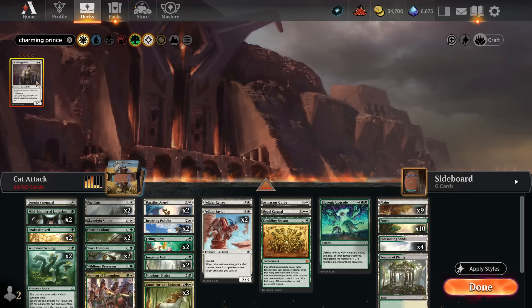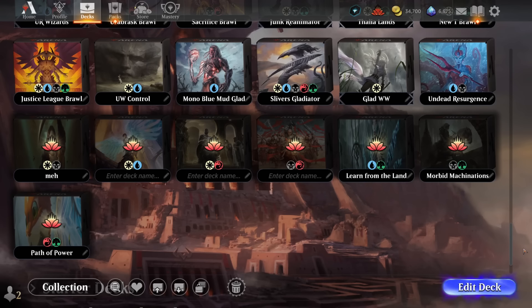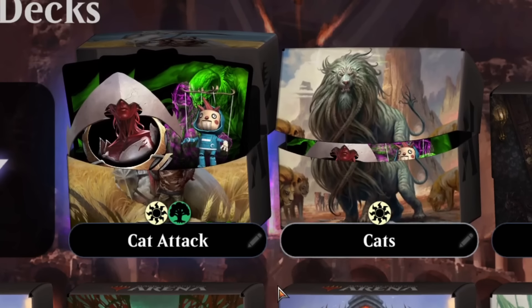Instead, remove this Charming Prince and add this Charming Prince, and voila, the deck is finished. I now have access to Cat Attack. Cats is a deck that I'm going to give you a video about in a minute. This is Cat Attack.